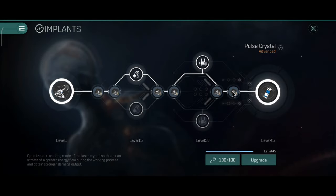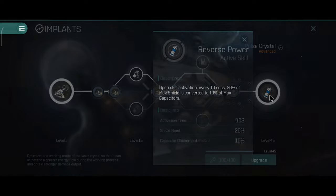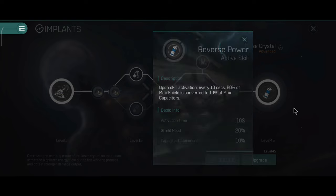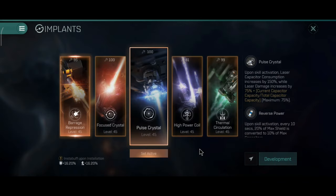We have Armor Repair Output Boost and Tracking Computer Tracking Correction. And finally, Reverse Power — which will actually remove your own shield and convert that into capacitor. Which is actually a very interesting and very unique implant.